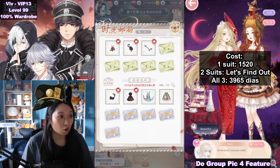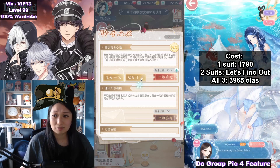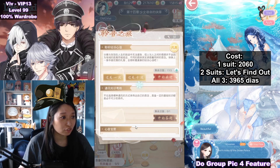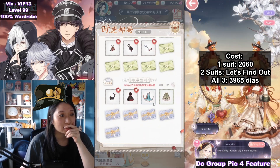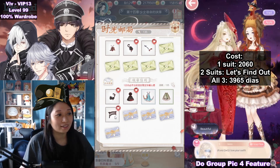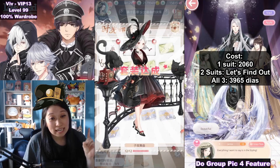Oh my gosh, this is so crazy. That brings my cost to 1,790 diamonds and I'm still not even done yet. Let's do another 270 diamonds. Oh my gosh — I spent 2,060 diamonds trying to finish the first suit and still not done. That is insane. The reason is I'm spending way too many attempts on this last piece — these two fails really cost you.